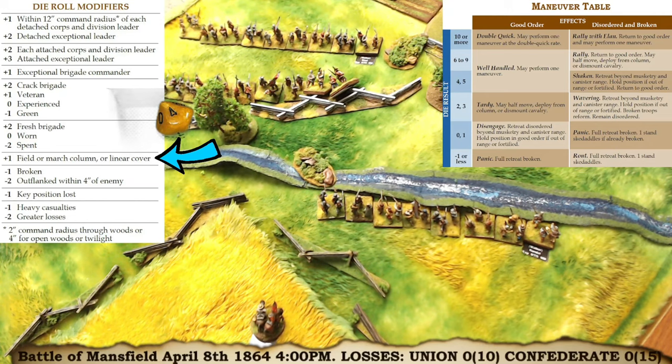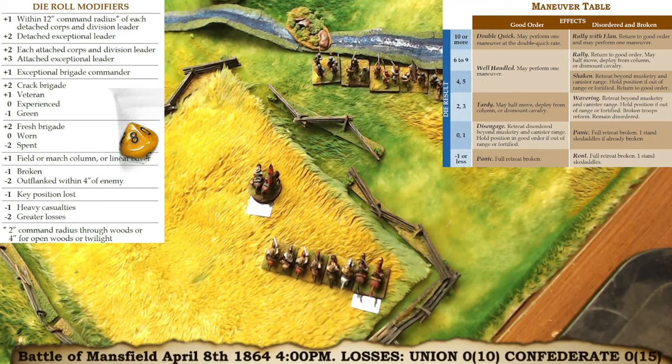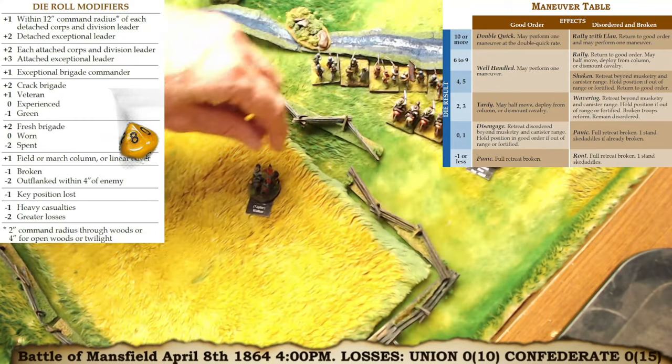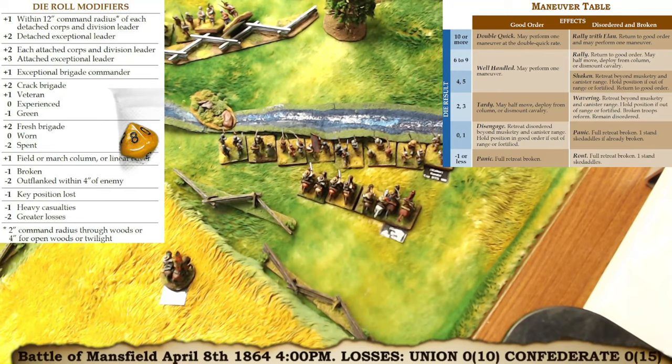Behind Walker I've got cavalry. My plan is for them to scoot up the flank. They're fresh and veteran, so plus three. Rolled an eight, nine, ten, eleven — ten or more means they can move at the double quick. But there are too many guys in front of them, so I'm just going to wheel them a bit and move them up behind there, keeping them safe. I don't want to throw away all my cavalry at the start.